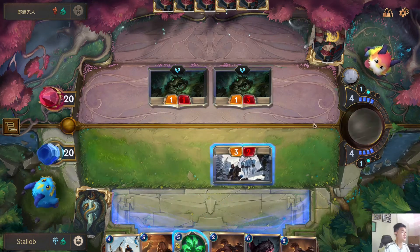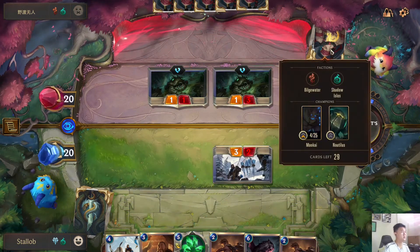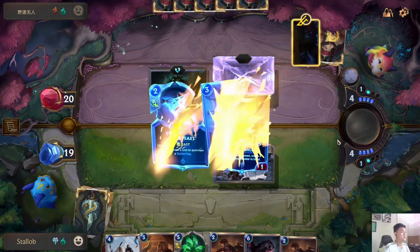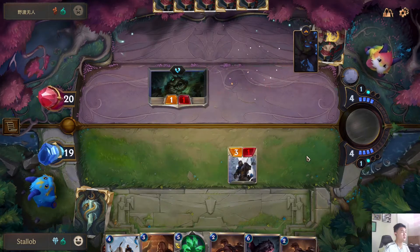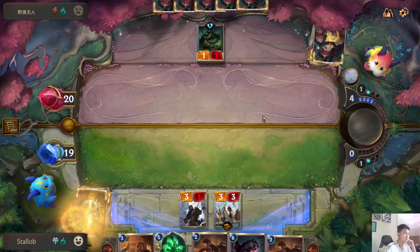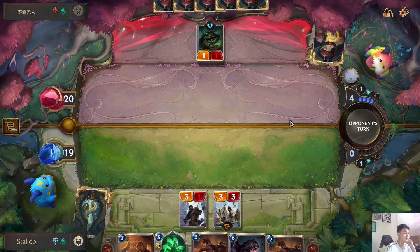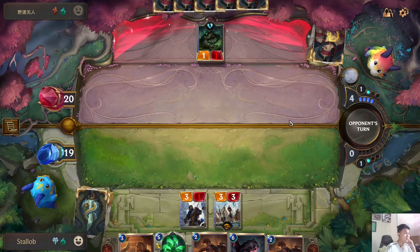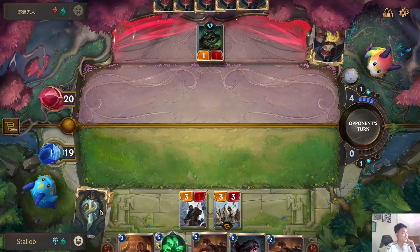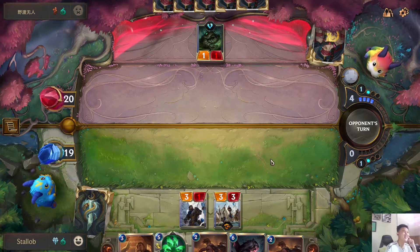Let's go. Here we can block this. Let's summon our Avrozen Outriders. Hopefully the card that we draw next turn is Avrozen Halfguard — yeah, that would be insane.